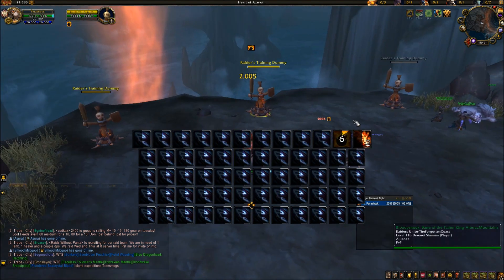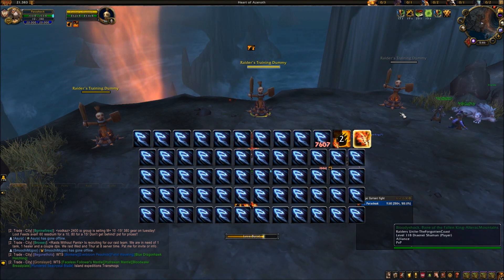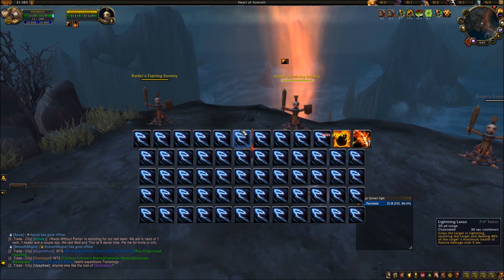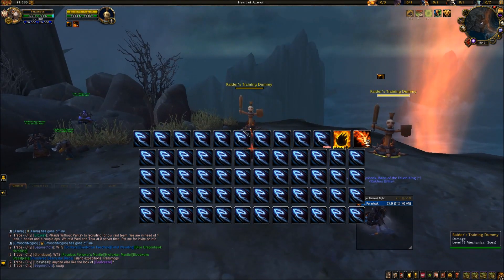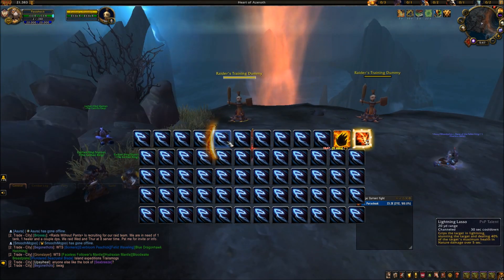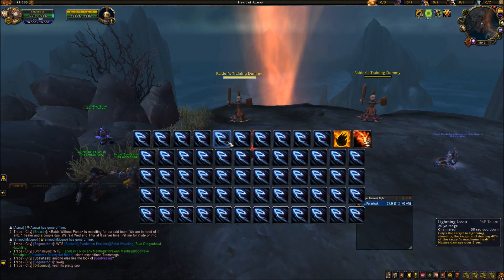You press Flameshock, and you press Lava Burst, and you just do this to everyone. Just do this to everyone, eventually someone will die. Because whenever someone runs close to you — like if they show up near this bar, close to you — you just press this one button. And this one button is the jack of all trades when it comes to Elemental Shaman, it's really just the bread and butter. You don't need to use any other button.